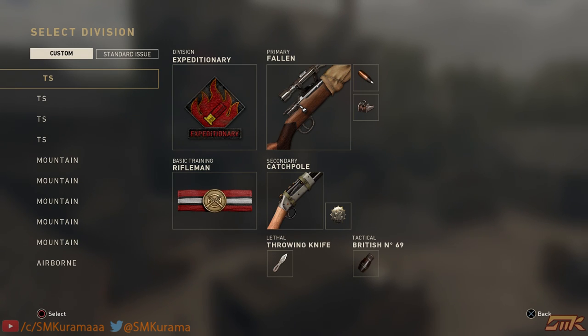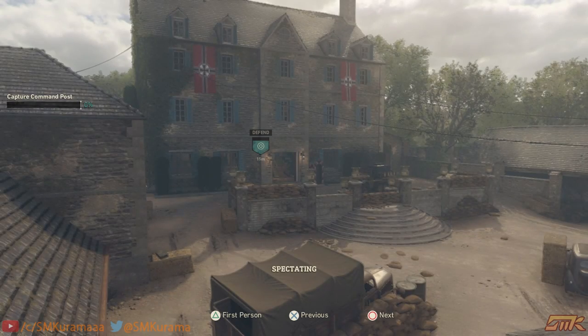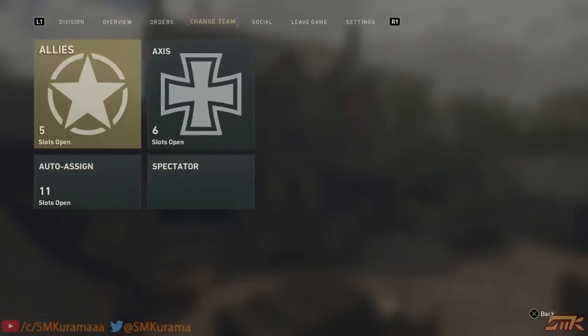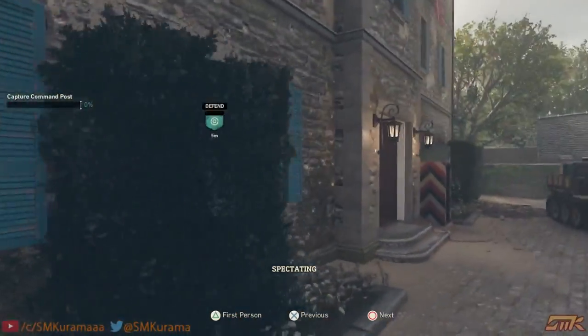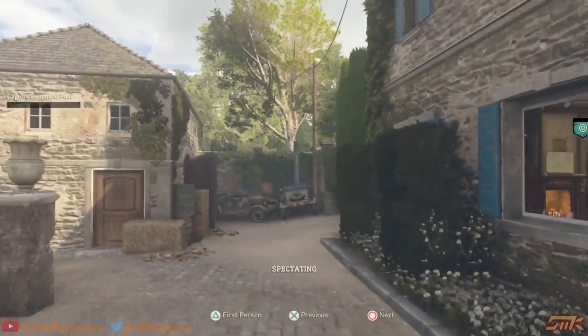There we go — once the announcer is done, go back (either X or Circle). Don't pick a class yet — you'll see you can't really move, you can only move the camera. If you go to Spectator, you can move freely now.